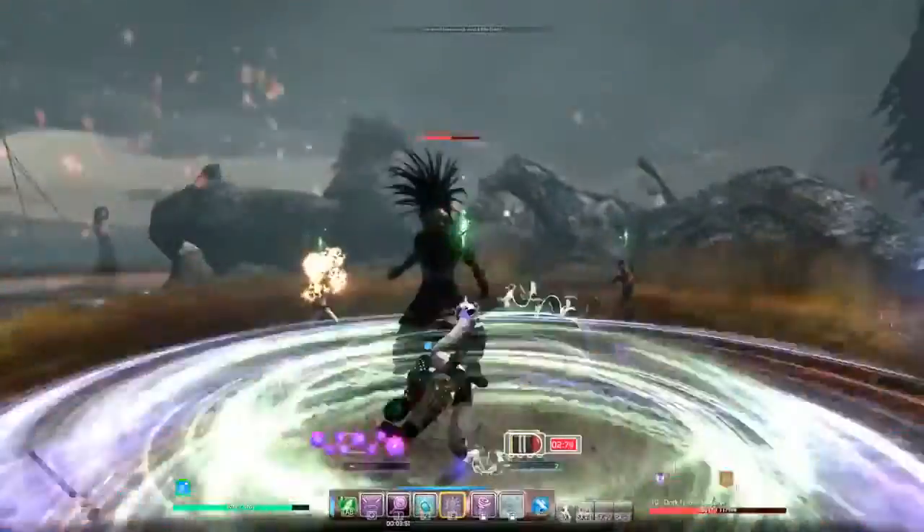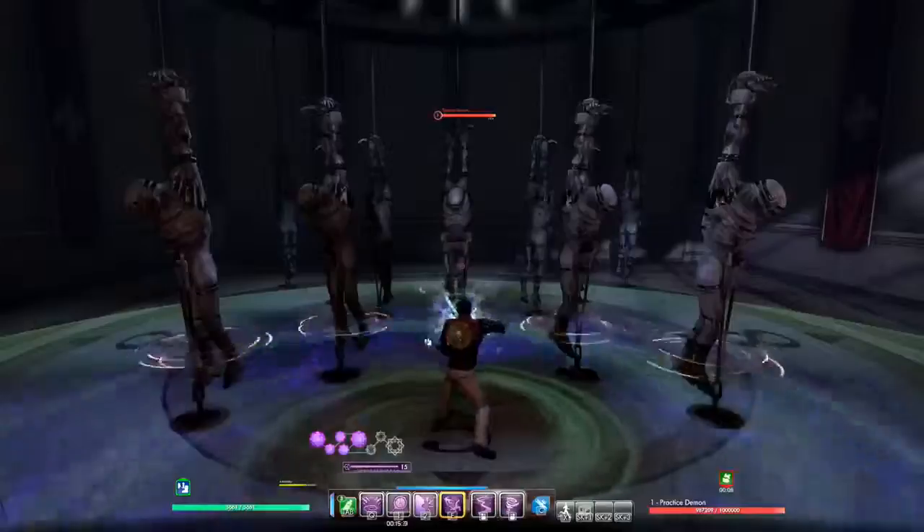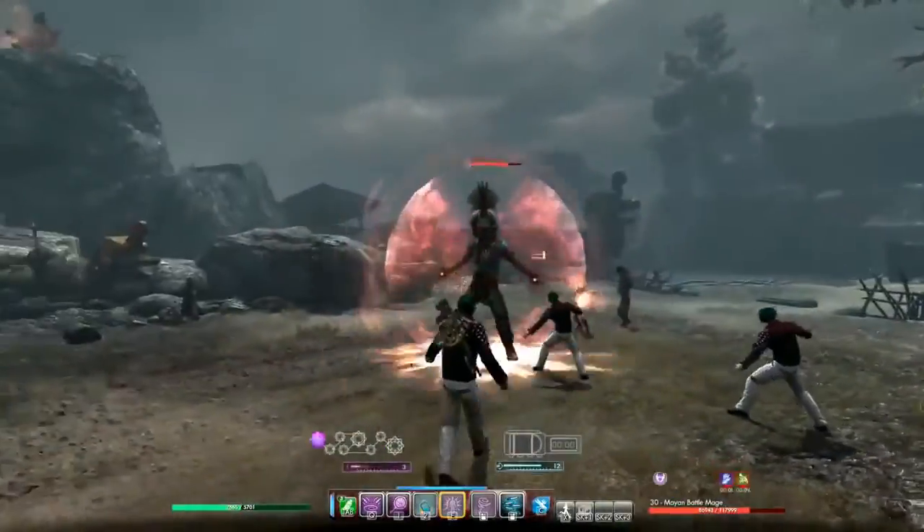Chaos magic is, as you would expect, completely unpredictable. You will get random effects that go from harming your enemies to empowering your team, or even create doppelgangers that will look just like you and fight for you for a set amount of time.